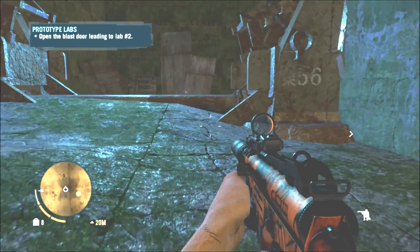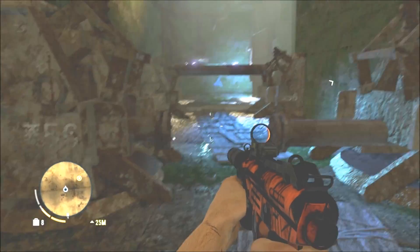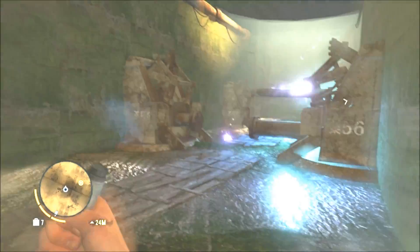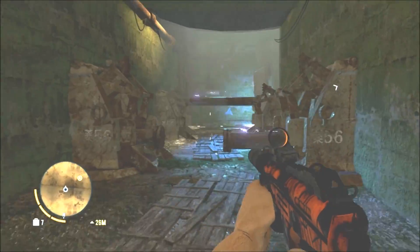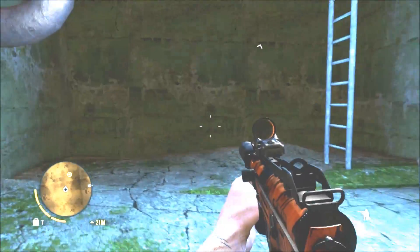Through here, crouch underneath — you're going to get electrocuted whatever happens, so run over there. I got electrocuted by stepping in the water, so watch out for that. Just walk down the boards. Make sure you've got lots of health when you come in here. Slide under that, and then you're round here. There's three guys up these stairs, so be careful.